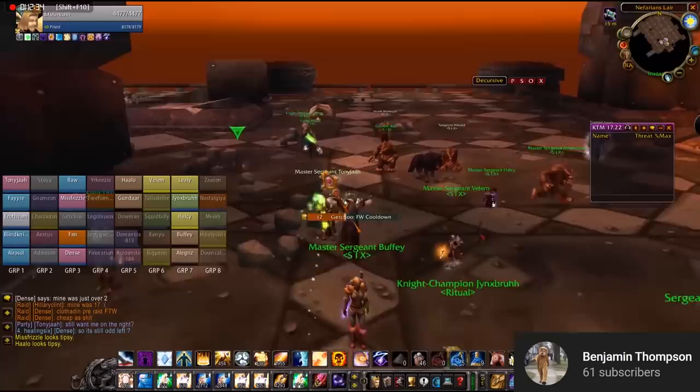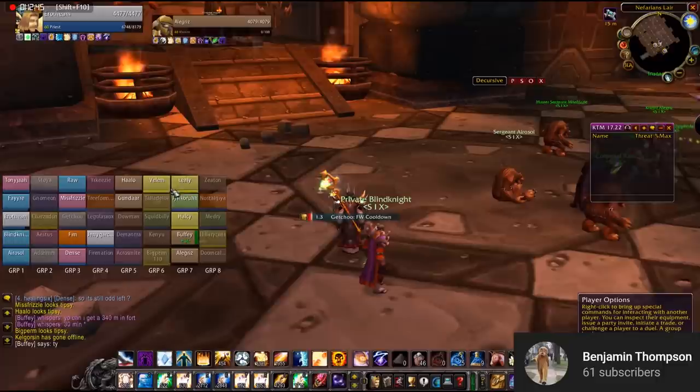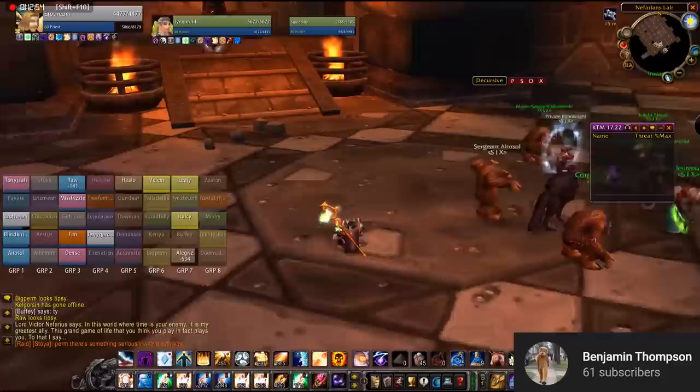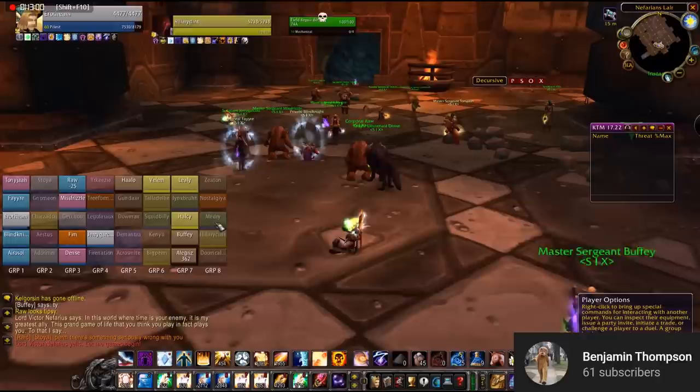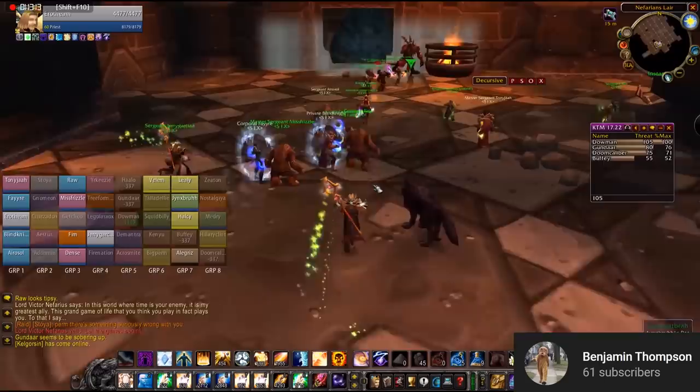The 8th and final boss in Blackwing Lair is Nefarian. Make sure you have your Onyxia Scale Cloak equipped, as this boss will use Shadow Flame once he reaches Phase 2. Nefarian starts in the back of the room in human form on his throne. To start the fight, you have to engage with him by talking. I recommend marking him first because during Phase 1 he's going to randomly teleport around and Shadow Bolt Volley people — you can't target him during that phase, so a mark helps you track him and LOS the volley. For Phase 1 positioning, after interacting with Nefarian, two openings will be in the back of the room. Make sure you have as many slowing abilities as possible on the mobs that come out.